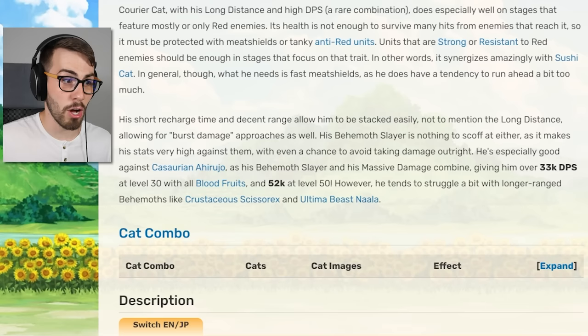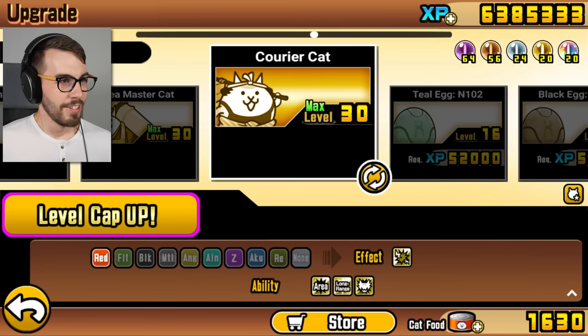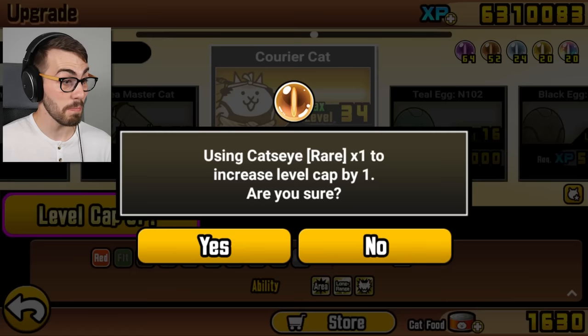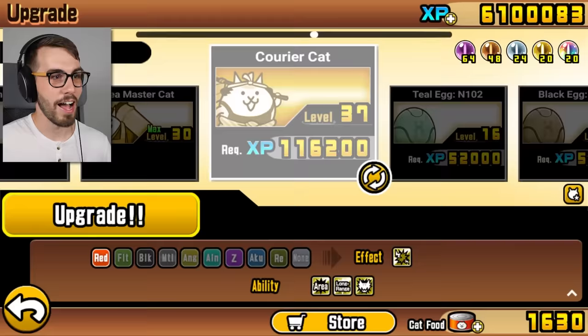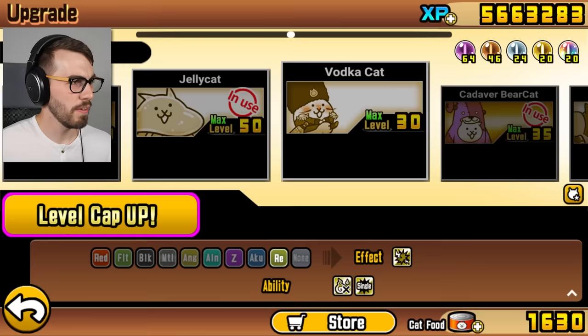The Behemoth Slayer is also good — it makes his stats very high against Behemoths with a chance to avoid taking damage, like a 5% chance of just not getting hit. What I care about is that he's good against Kasorian Ahirujo, because that red bird thing kind of sucks. Since I have 56 rare cat's eyes, I'm gonna give this guy some more levels. I'm really tempted to bring him all the way to level 50, but let's go to level 40 for now. Not bad. Jelly Cat's level 50 — I really cranked that guy up because I love him.